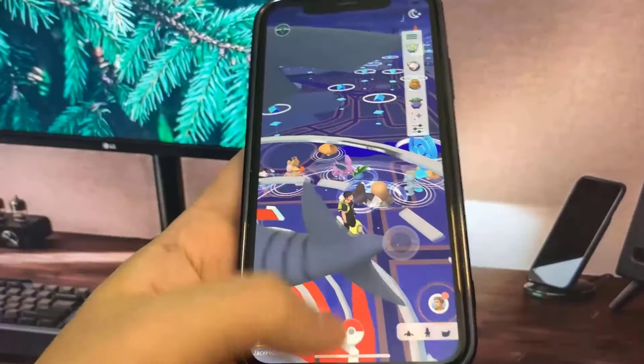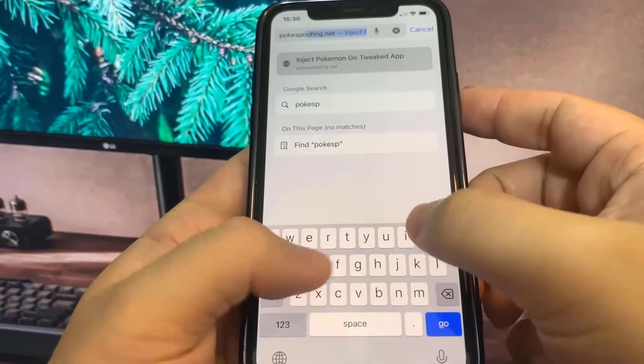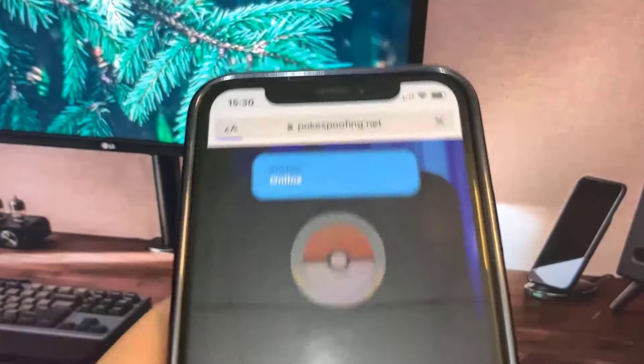To download it, what you need to do is get on your browser and go to this site right here: pokespoofing.net. Once you're on the website, we're going to press the button that says 'Start Injecting.'